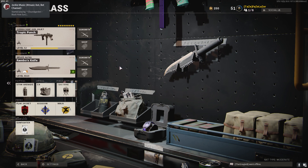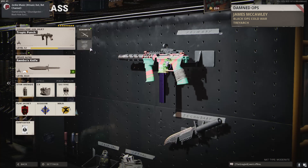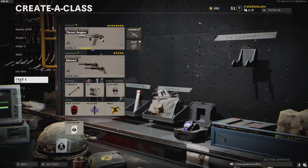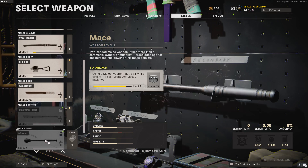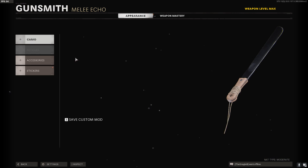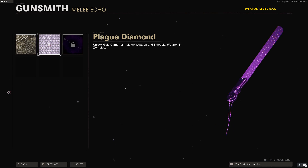The time to kill on this thing is absolutely insane, boys. Let's get right in. There is one thing I want to change first — I'm trying to unlock these right now. We're gonna use the machete because it's got amazing range, and of course I gotta make it look sweet.